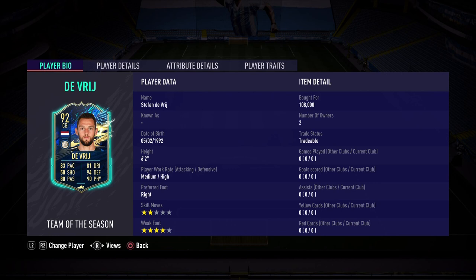Since I reviewed Cristian Romero Team of the Season, I have to review Stefan de Vrij to see who the better center back is. Obviously de Vrij is higher rated — plus 2 — but in-game is a totally different story. He is 6'2", medium-high work rates, 2-star skill, 4-star weak foot, and right off the bat I already see something that he is better at than Romero, and it's that 4-star weak foot.